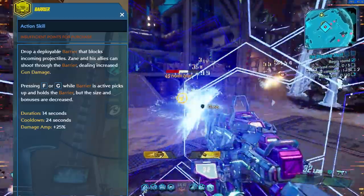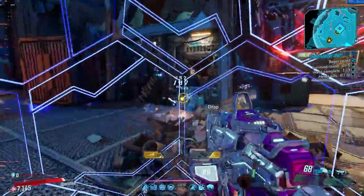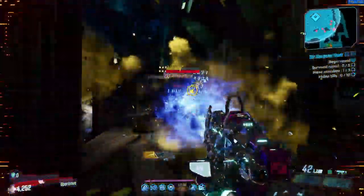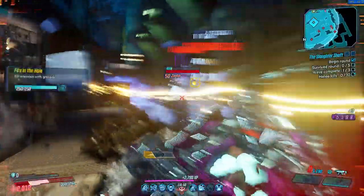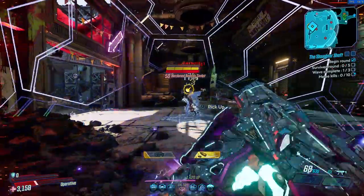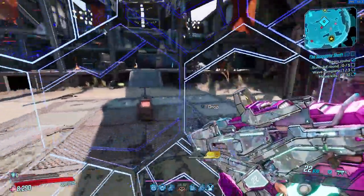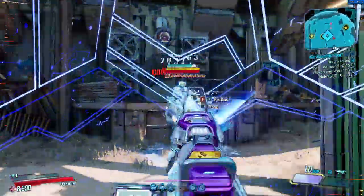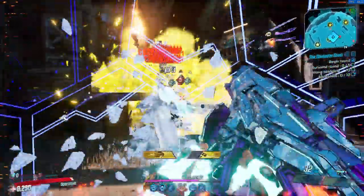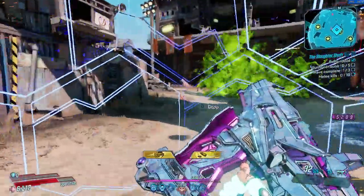The Barrier combined with any type of cryo weapon gives Zane the much needed survivability — over some stretches even invincibility. I played the Slaughter Shaft solo with Zane and only managed to go down once or twice the whole time. That did have something to do with the fact that Zane has no possibility in any shape or form to regenerate ammo with his skill tree. There are some anointed bonuses that can give some ammo regeneration, but nobody should ever be forced to rely on that.